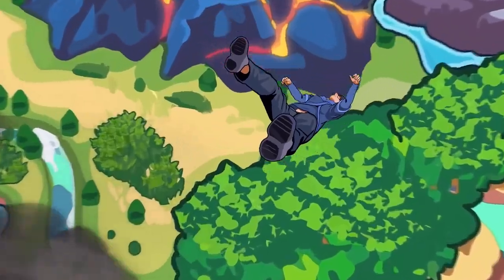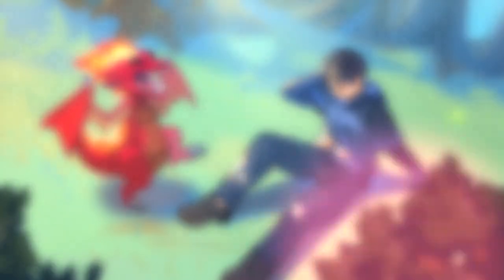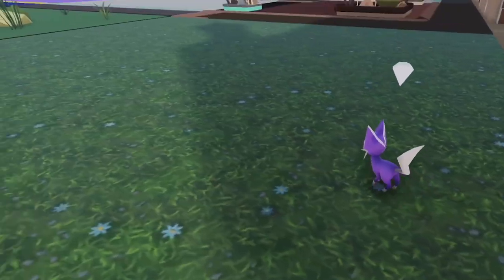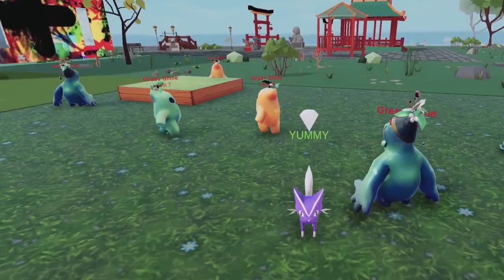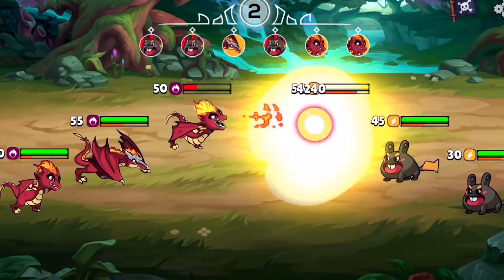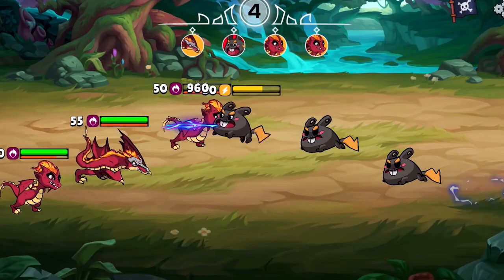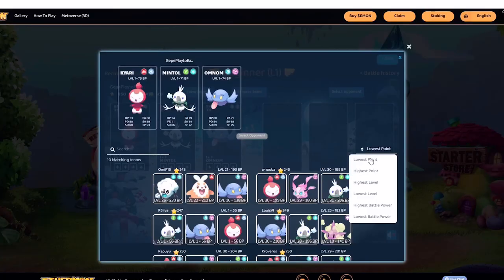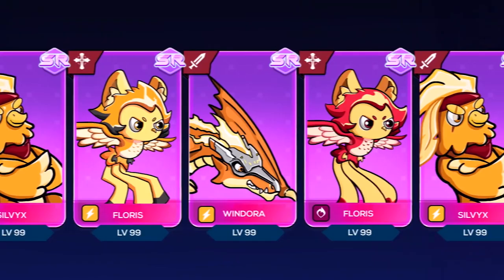5. Ethermon. It's a completely online game where you acquire your own Ethermon as an NFT asset. You can train and grow your Ethermon to become stronger, gain experience, and start to fight opponents. Apart from participating in fights with your grown Ethermon, you can also exchange them. The price of Ethermon is expected to take off soon because of its finite supply.